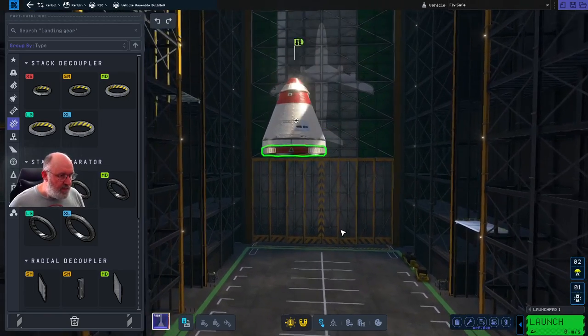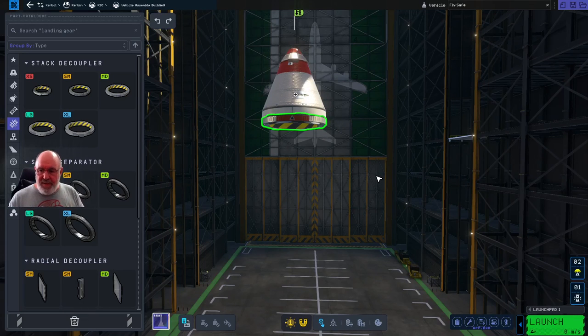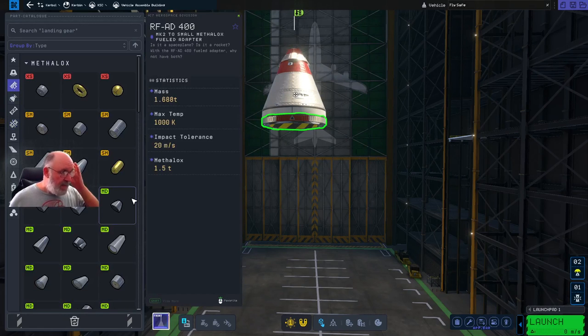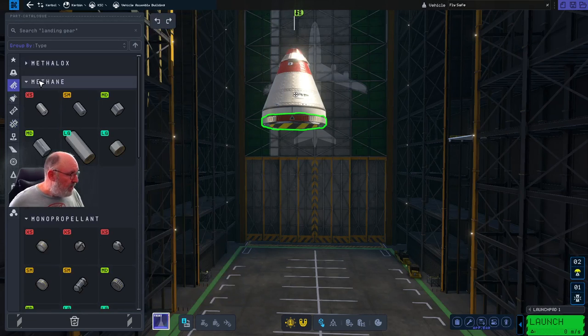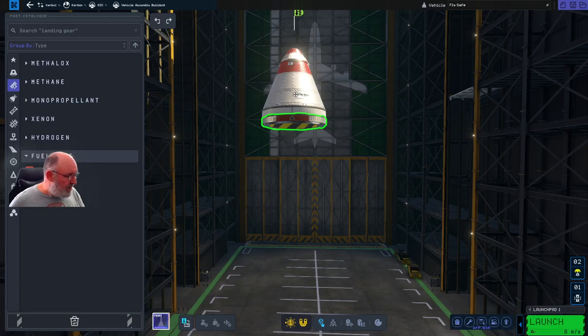Now we're going to need to have a little bit of maneuverability once we actually get into orbit. We may need a little bit of a boost to get into orbit initially and then to come back out of orbit, so we need to have a little bit left in the tank from orbit to get back in again. Let's go now and get a fuel tank. I'll quickly explain what we see here: we've got methyl-ox, methane, monopropellant, xenon, hydrogen, and we have a fuel line as well. The different types all do different sorts of things — they have different engines and different purposes.